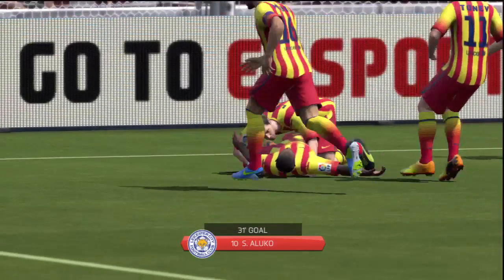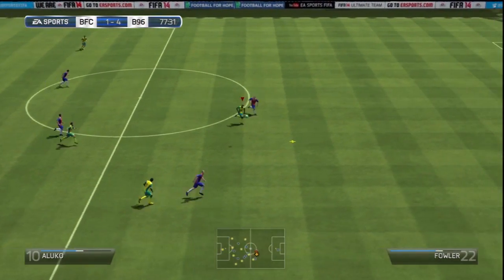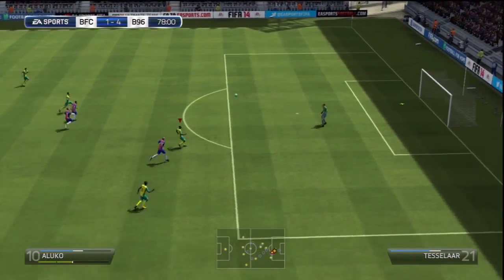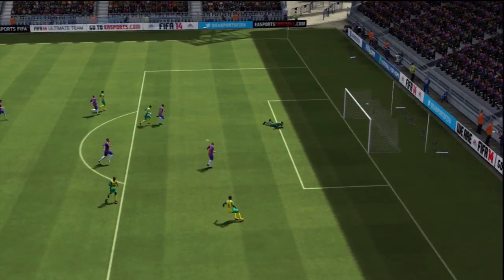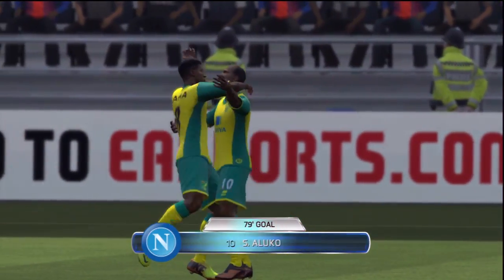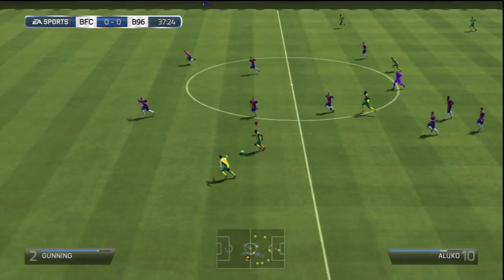Aluko is kind of involved in every goal — you'll see that from the clips. If not scoring the goals himself, he has the pace to break the defense and set up a goal. He has the finishing ability as you can see — a lovely chip on goal. If you ask me for a negative about this guy, it's hard to pick one because he does everything for how cheap he is.